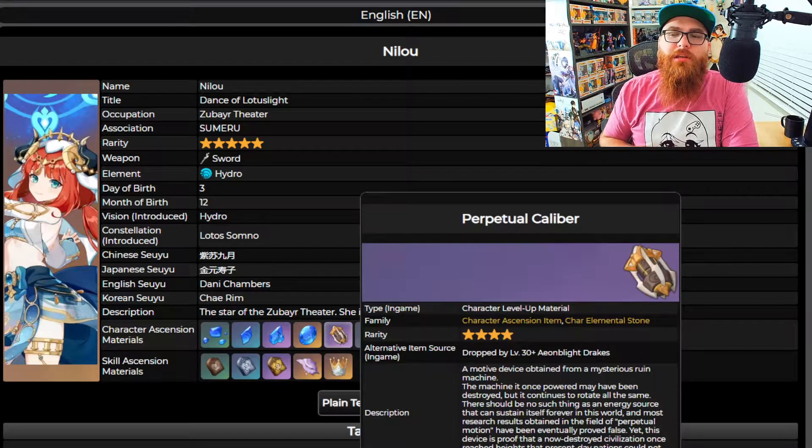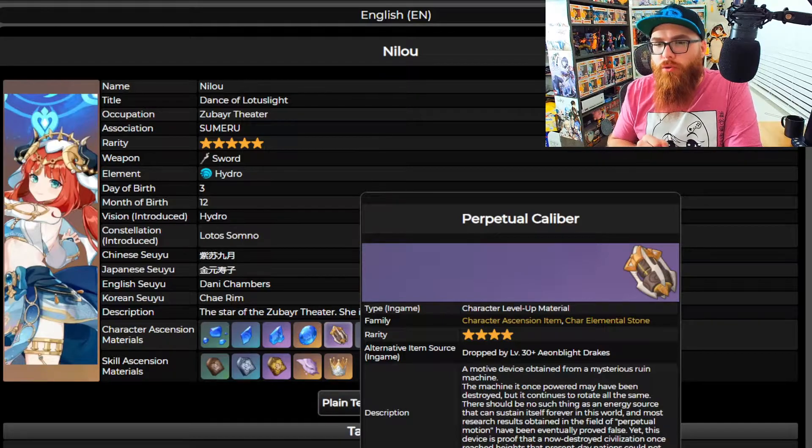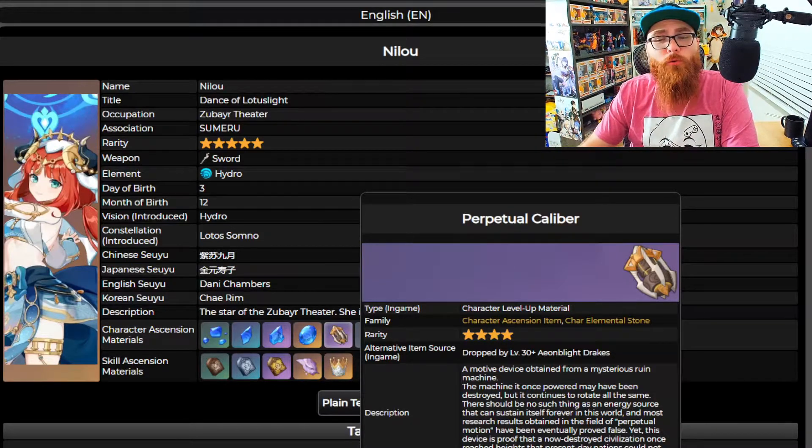Let's talk about the Perpetual Caliber, which is the boss material you get from the Aeon Blight Drake. This Aeon Blight Drake just came out in version 3.1, so you've had a little bit of time to farm them. If you do have some time to farm them again, I'd say farm and get the 46 that you're going to need to get Nilou up to level 90. With the HP percentage you get from her ascension to 90, it's pretty worth it. I try to farm all my characters to 90, so I'd still say farm up 46.